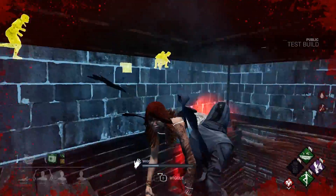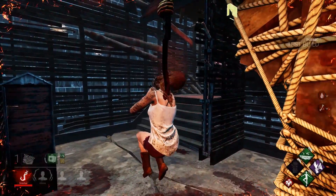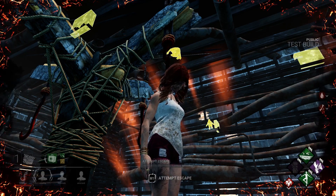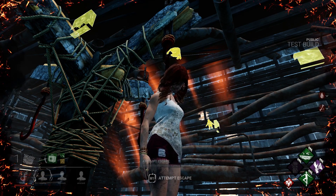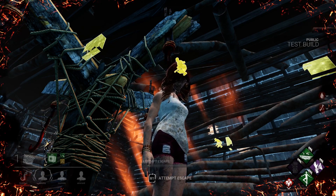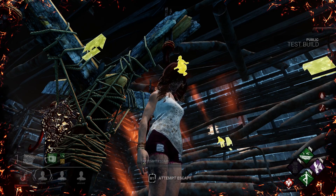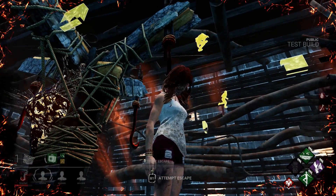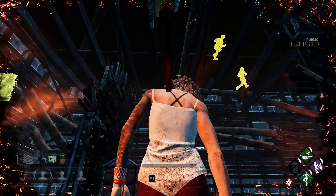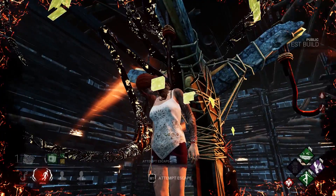Why am I still dying against the meme lord himself? Why is everyone here instead of doing a generator? He has no power and he still gets me. Medal of Man is a little bit hard to get use out of, and Windows of Opportunity is not my perk, but I can see its potential on people unsure about pallet and vault locations. Even against an M1 killer, some other perks would be better.